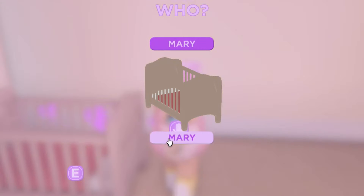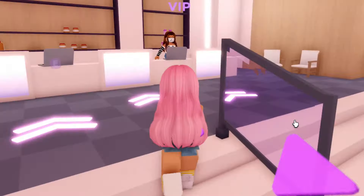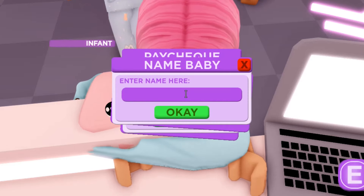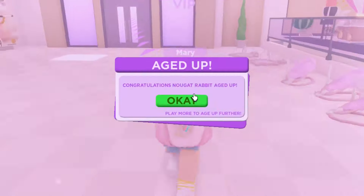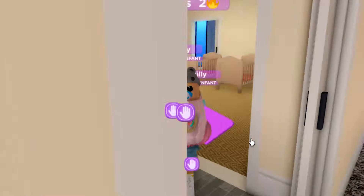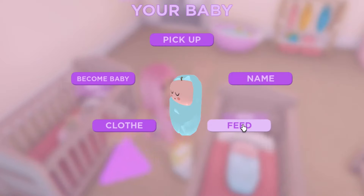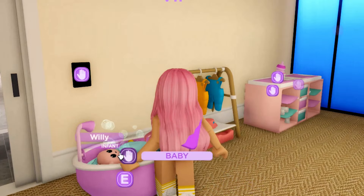I'm going to leave Mary here to sleep because I want to go adopt another baby. Let's see if I can go directly there using the map. Yes, I can. I'd like to adopt another baby. Would you like a boy or a girl? I already have a girl, so I'll adopt a boy now. We'll name him Willie. And I have Mary too — I didn't have to leave her all alone, they let me bring both of them. Now we have Mary and we have Willie. What does Willie think of his crib? I think we can only have a max of two babies. I'm going to give Willie his milk, and he's also going to need a bath. I almost put Mary in — let's give Willie his bath now. We'll change his diaper.